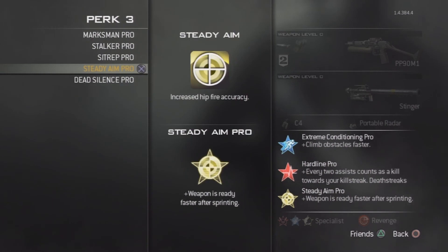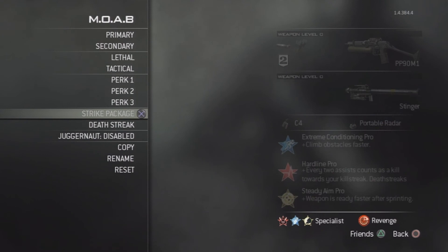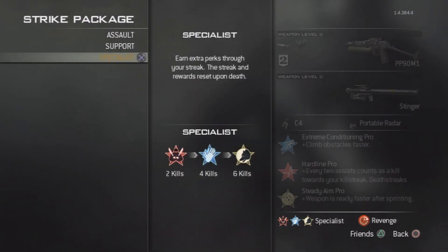The third perk you want is Steady Aim — Pro is ideal, but if not it doesn't really matter. Steady Aim with the PP90M1: the PP90M1 already has really accurate hip-firing, but with Steady Aim it gives that extra kick and helps you get those kills. If there's a lot of enemies and you can't aim for each one, you can just hip-fire and hopefully pick up those kills.